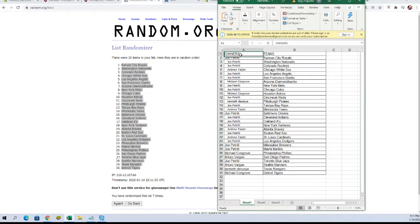All right, Joe P you've got the Royals, the Nationals, the Rockies. Andrew T you've got the White Sox. Joe P: Angels, Giants. Michael C: Diamondbacks. Joe P: Mets, Cubs. Michael C: Astros. Joe P: Reds. Kennedy: Pirates. Joe P: Rays. Andrew T: Twins. Joe P: Orioles, Indians, A's and Yankees. Andrew T: Braves.